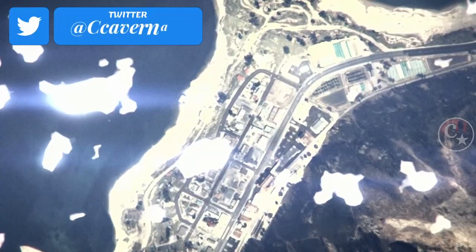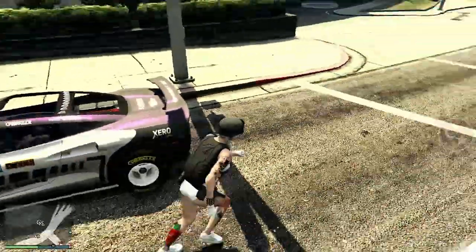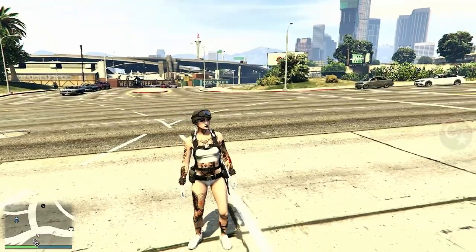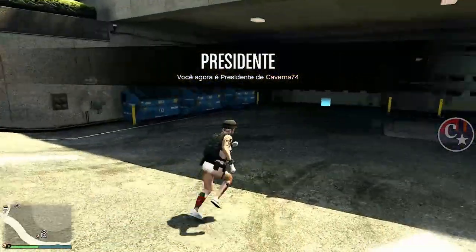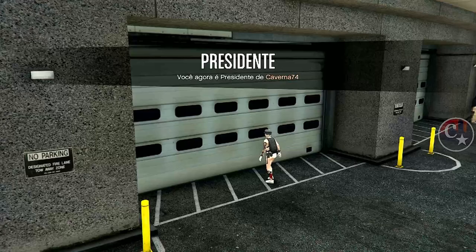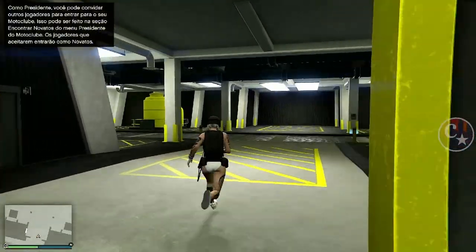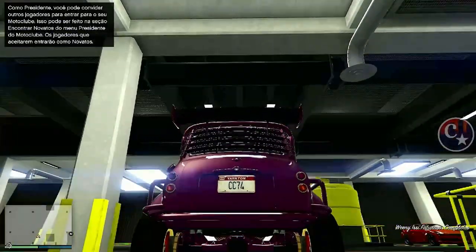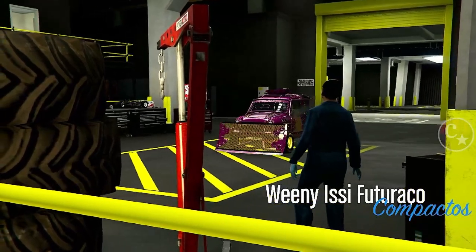Tem muito tempo que eu não trago um glitch de dinheiro — está de volta este método com a maneira diferente da gente estar bugando. Vou aposentar de chefe e vou registrar como presidente do motoclube. Vou solicitar uma moto, pode ser uma MK2 — a gente não vai perder. O amigo tem que estar distante. Depois a gente entra dentro da arena, onde obviamente temos que ter o nosso Issi Futurasso. Setinha da direita para acessar a oficina — veja que eu tenho uma placa personalizada, mas não necessita. Está duplicando com placas limpas, que é o melhor de tudo isso.